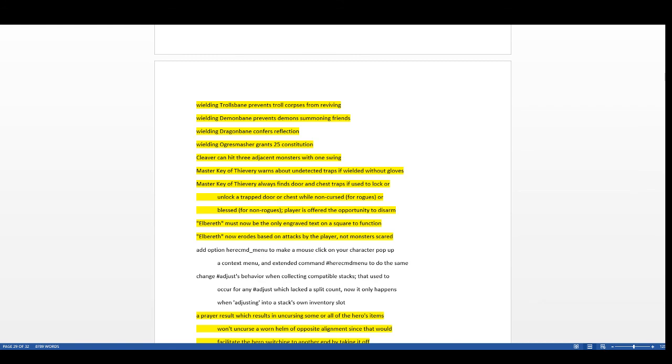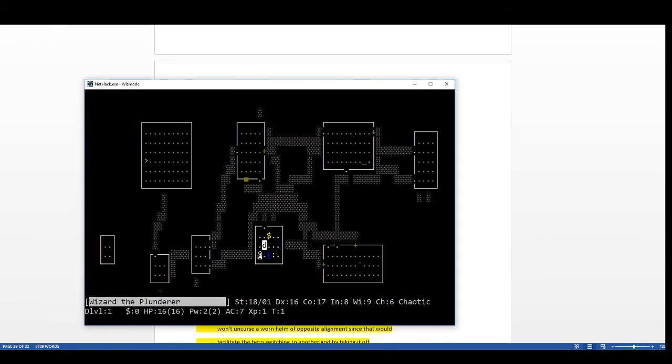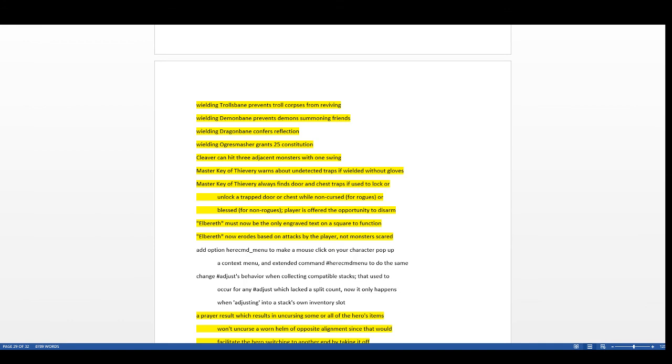I test cleaver in wizard mode as a barbarian. Cleaver can now hit three adjacent monsters with one swing — it attacks the direction you swing and the two tiles on each side. A pretty cool change, but watch out because it will attack peacefuls too, which could be dangerous in certain situations.